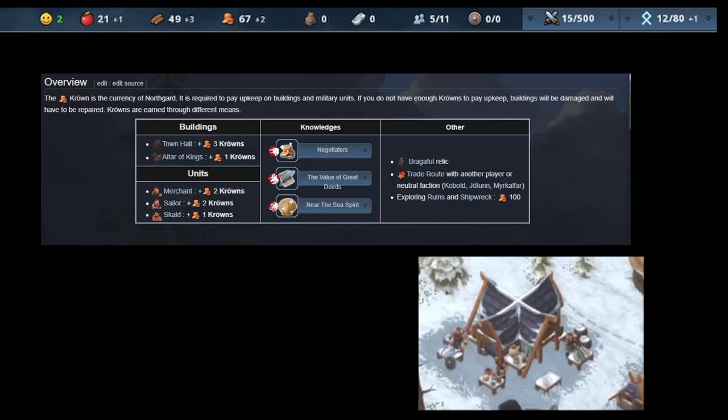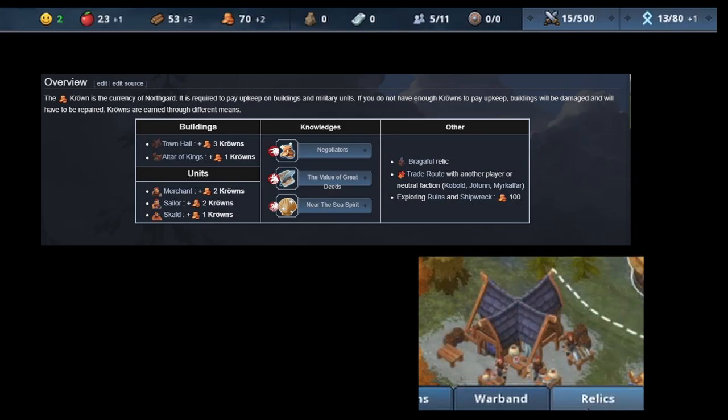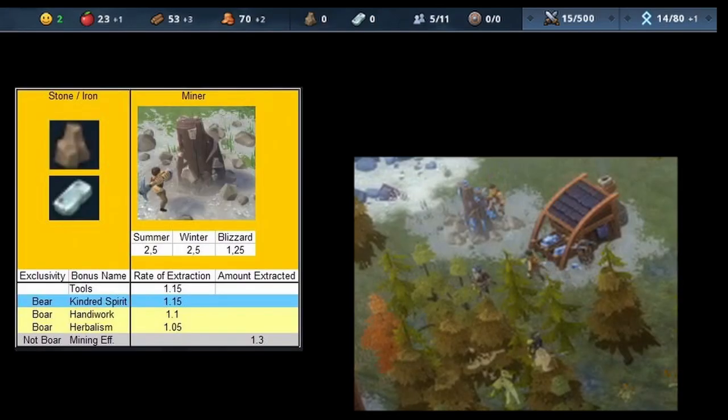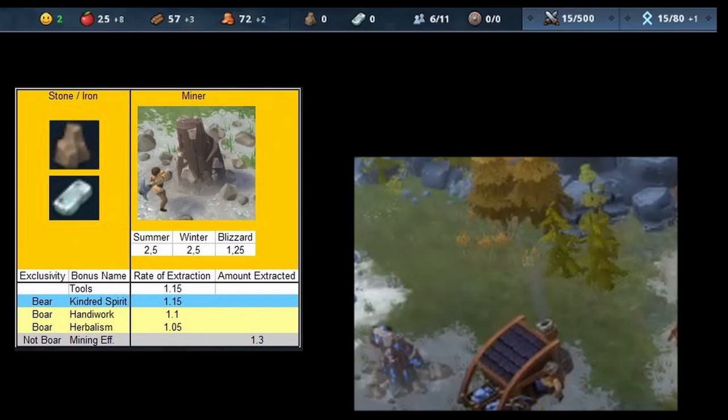Crowns are Northgard's gold. They generate on their own and you can generate more through longship docks, trading posts, or marketplaces. Crowns are spent on the upkeep of your buildings as well as purchasing combat units for your warband. Iron and stone are utilized to upgrade units and buildings respectively. When using stone to upgrade buildings, production capabilities increase by a large amount. Iron can be used to recruit a powerful warchief, upgrade warband unit damage, and improve the tools of your resource collection units.